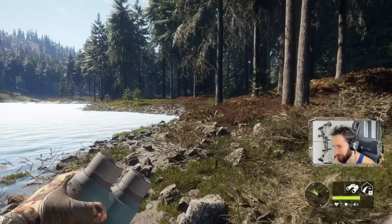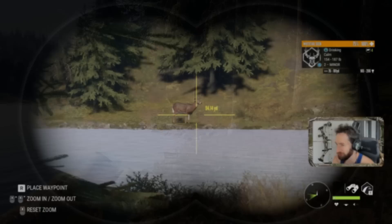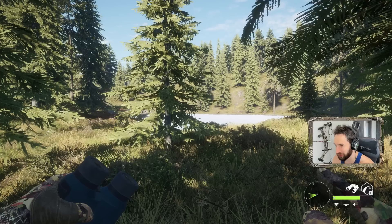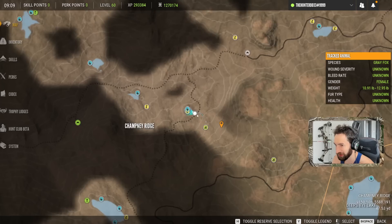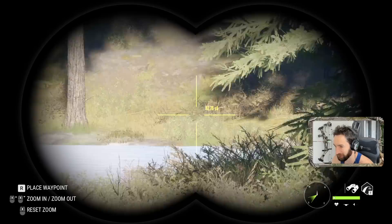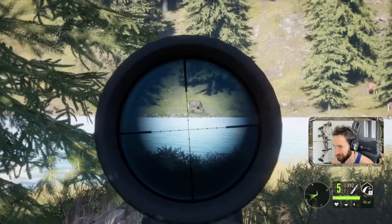There are a few lakes out in the middle of this map that a lot of people don't know about. Today we're going to be checking them out. We just got to our first location and as you can see we got a couple of bucks right here. Look how small this little lake is — maybe 50 yards wide and 30 yards long. We have three bucks here that we want to try and get, including one about 50 yards out.